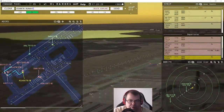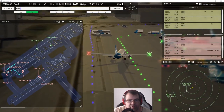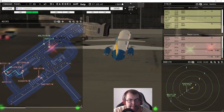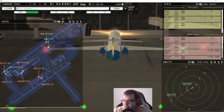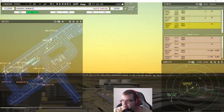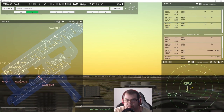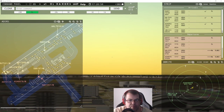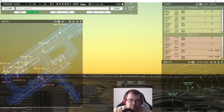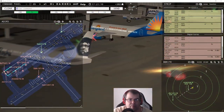Alaska 8878 requests taxi, runway five left at Bravo 2. Allegiant 739R6, pushback approved, expect runway five left. Could be a little close here with the next arrival. Alaska 69054, runway five left, cleared to land, wind 59 at 15 knots. Tower, JetBlue 1411 inbound, runway five left. Alaska 253, pushback approved, expect runway five left.